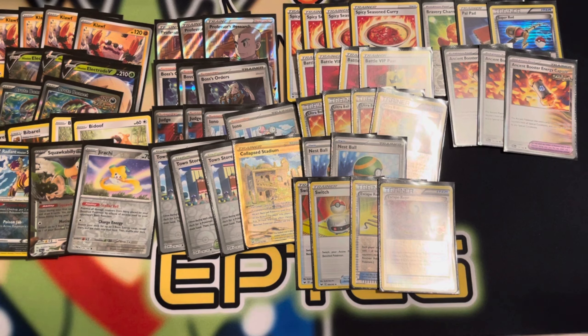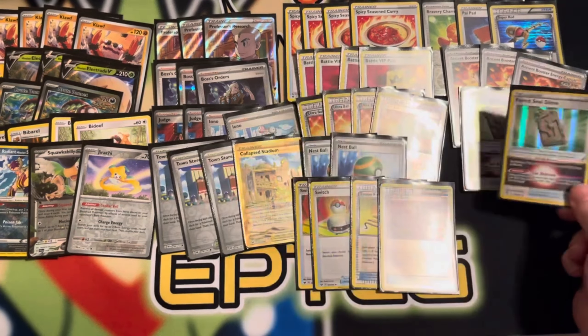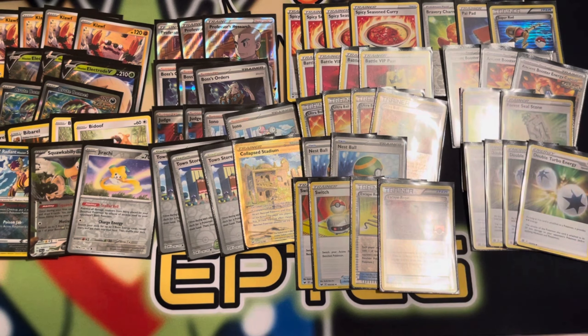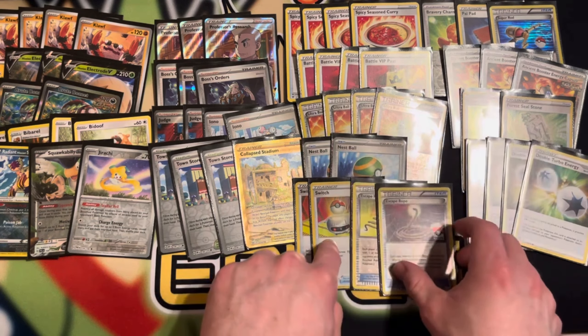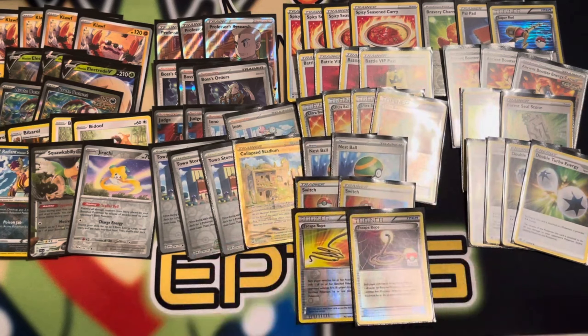We also have two Forest Seal Stone, which while attached to Electrode lets you grab anything out of your deck. You can grab Spicy Season Curry, Double Turbo Energy — which we play four of — Collapsed Stadium if you want to remove Squawkabilly, or Boss's Orders for a KO. There's a lot of different things you can do with that. And that's the full list right here.